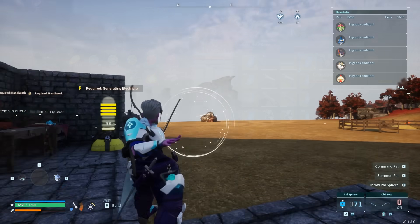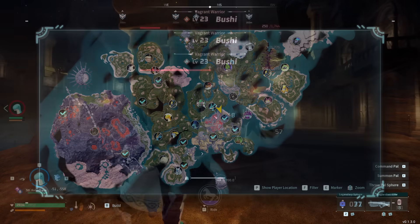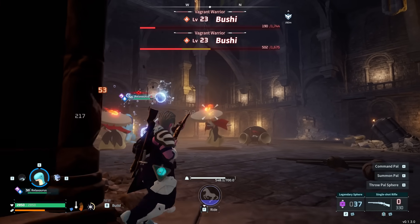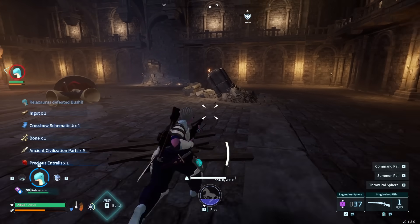On a similar note, our second legendary schematic is in fact for the crossbow itself. This one has its drop chance from another relatively early game boss — the level 23 Bushi. This is located right beside the southern starting island, and this is actually the only boss on this list that is tied to the little teleport boss rooms rather than being in the open world proper. This one is a bit tougher than King Paka, but not by much given they are the same level. And again, like the legendary bow, the legendary crossbow is much more approachably craftable early on too.